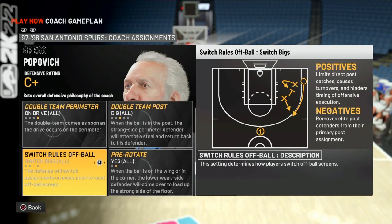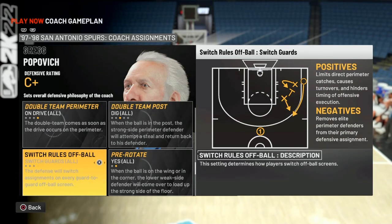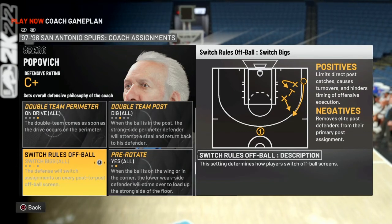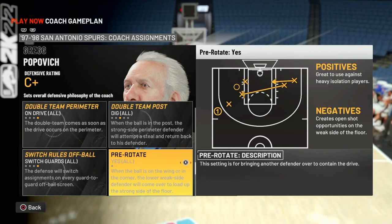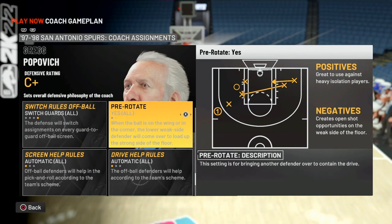Off-ball switch guards — another option would be switch bigs. I'd rather not switch every single thing because I don't want to create mismatches if I can prevent it. Switching bigs would be the best situation, but you don't see too many off-ball screens where they take advantage of bigs posting up. Pre-rotate — this is a big one.